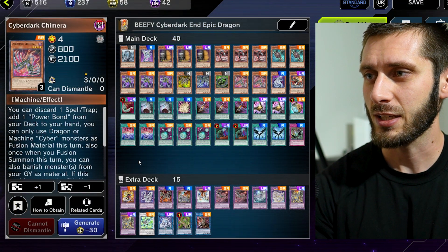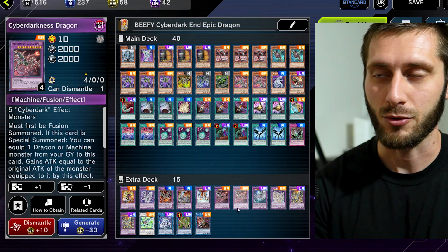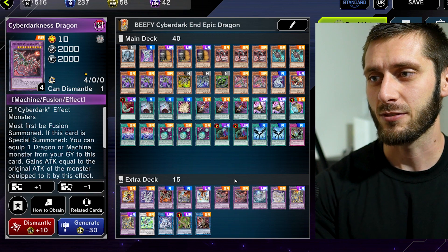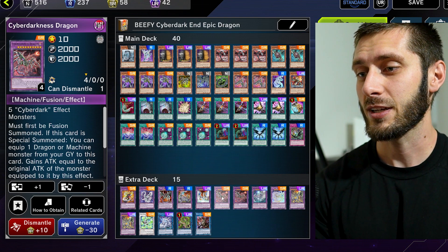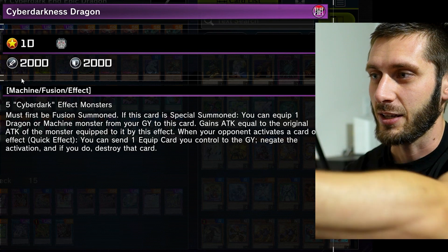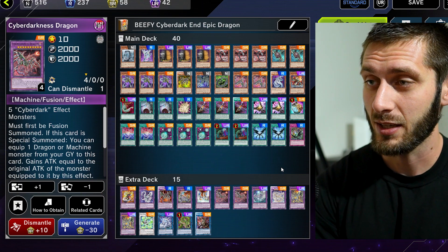Getting into the Master Duel decklist, I do want to mention this first: I wanted to build this deck around playing multiple copies of Cyberdarkness Dragon and getting a lot of the gates on the field. I still think I need to sit down and figure out how to equip a lot more monsters on the cards because Cyberdarkness Dragon is spicy. This is not a once-per-turn effect, and it doesn't even have to be on Cyberdarkness Dragon — the equip monster just has to be on your side of the field. So the idea of having multiple negates in a Cyberdark build I thought was pretty cool, and I kind of wanted to exploit that.